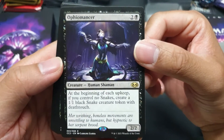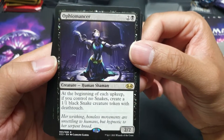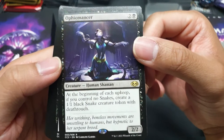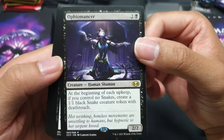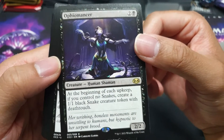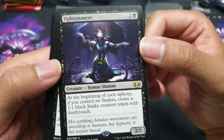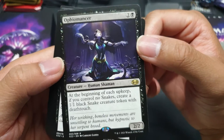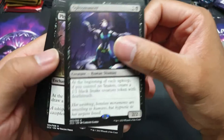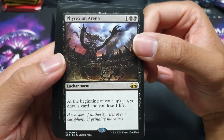Ophiomancer — a 2/2 human shaman for 2 and a black. At the beginning of each upkeep, if you control no snakes, create a snake token with deathtouch. At the top of my mind this would be good in decks that require you to sacrifice things — like Cabal Coffers, the Phyrexian Altar, Ashnod's Altar. And Phyrexian Arena, almost always a staple black card.